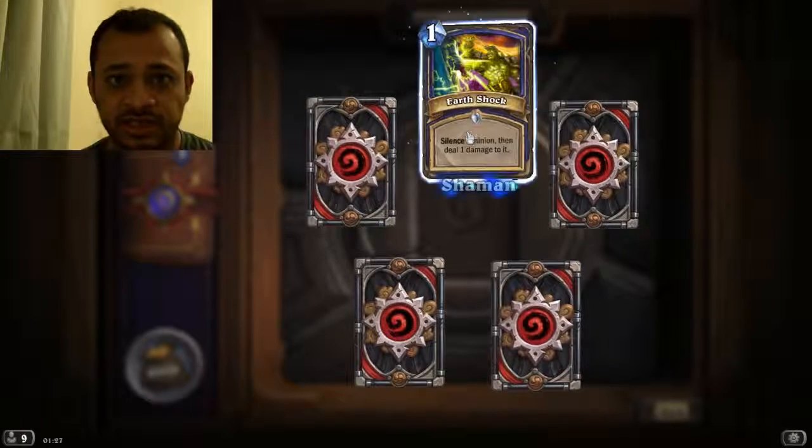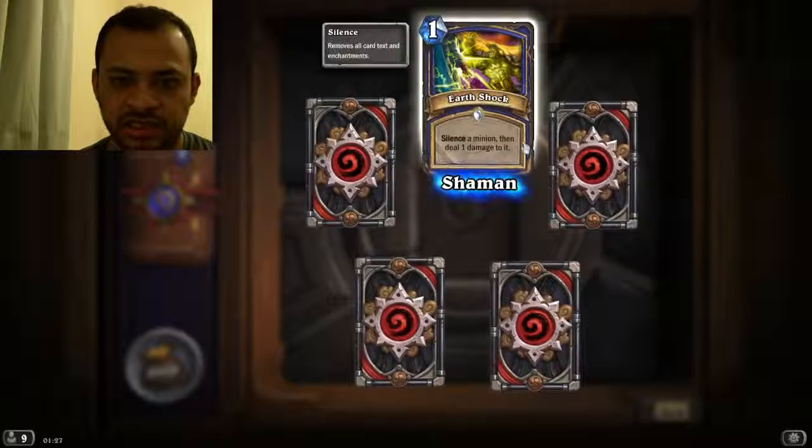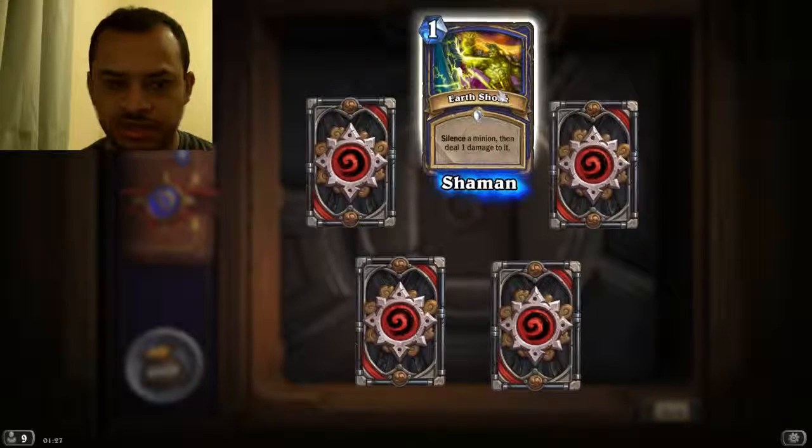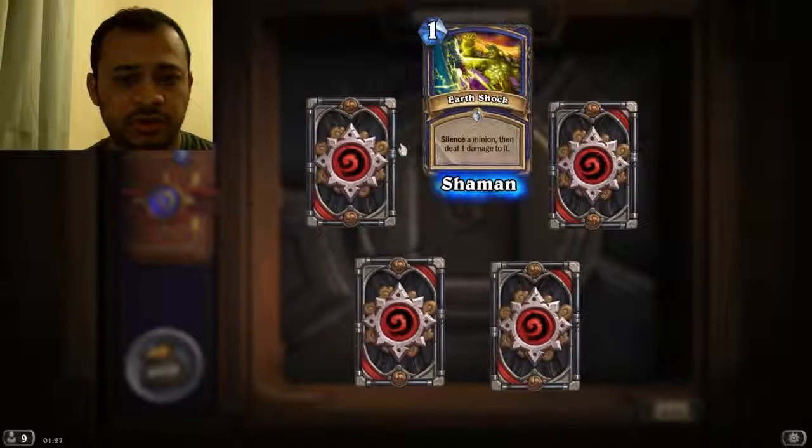Let's do the new ones first. Earthshock: silence a minion then deal one damage to it. It's a nice card for the shaman. I think somebody did that to me not too long ago.